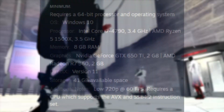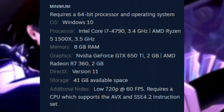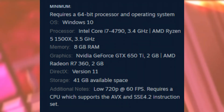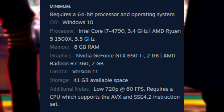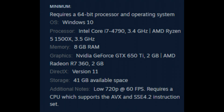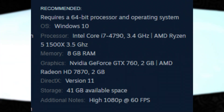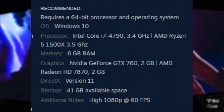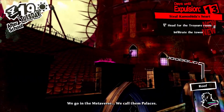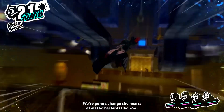Let's go over the system requirements real quick. Minimum system requirements: Intel Core i7-4790 or AMD Ryzen 5 1500X at 3.5 GHz, 8 GB of RAM, and a GTX 650 Ti — or AMD Radeon R7 360. On the recommended side, you're looking at an i7-4790 again, Ryzen 5 1500X, 8 GB of RAM — the only thing that changes is the GPU: GTX 760 or Radeon HD 7870. Minimum is for low settings at 720p at 60 fps, and recommended is high settings at 1080p at 60 fps.